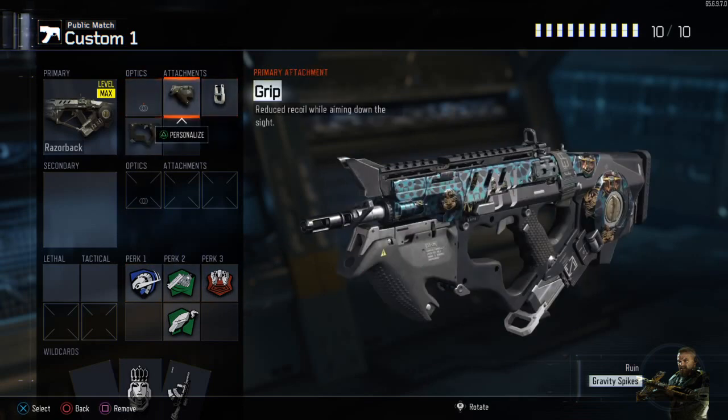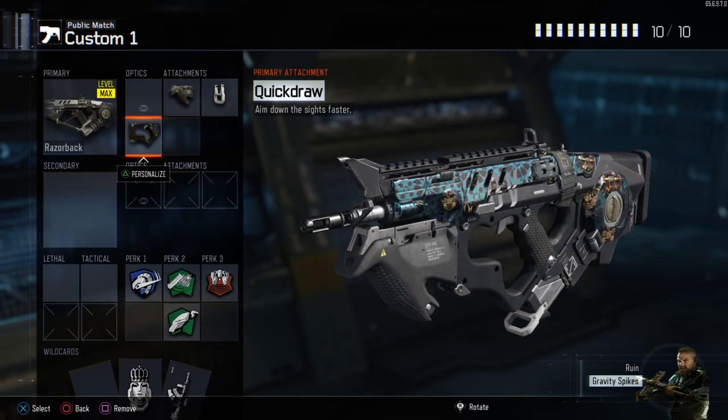So for Grip, you guys are probably wondering why is this guy using Grip? Well, I like to have a laser beam as a gun. If you want to use a Razorback you really don't need Grip, but in certain situations where it's far away I want to maintain accuracy really far away, so I use Grip for that. Fast Mag so I get out of situations where I'm reloading in front of a lot of enemies, and Quickdraw because I want to aim down the sights faster.